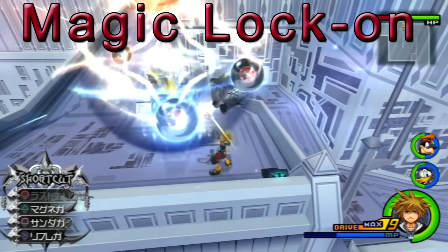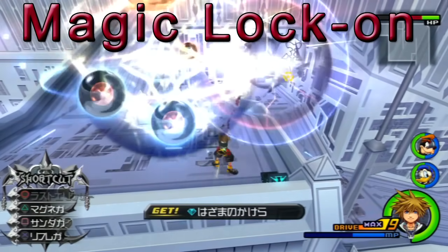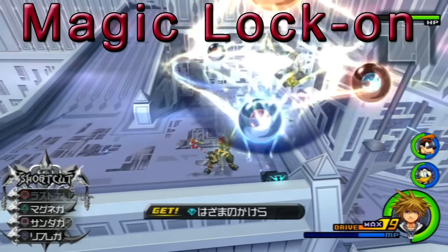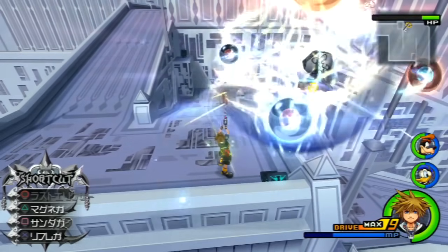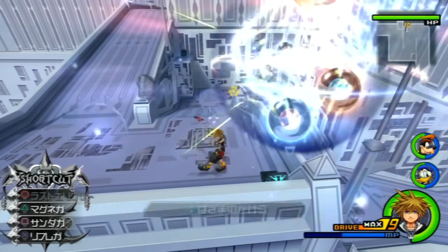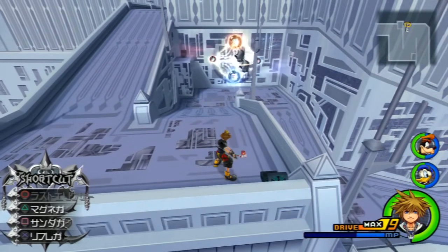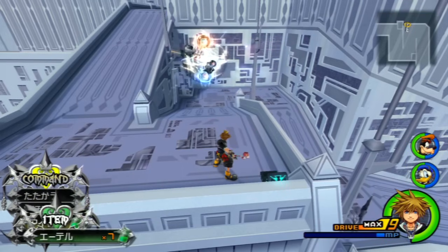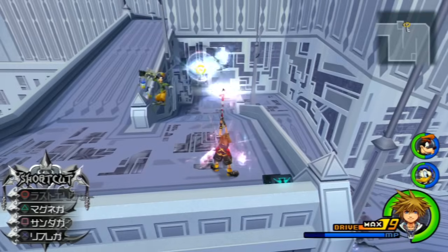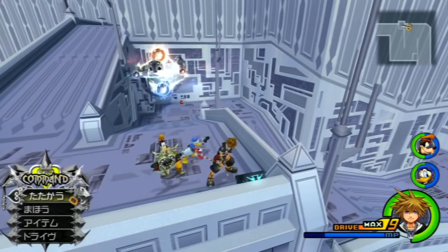Magic Lock On is an ability that can auto-lock onto an enemy whenever you use magic. It can be useful for sniping enemies far away with magic that you normally couldn't reach. However, the only real downside is that sometimes you'll want to do something such as a magnet without locking onto anything, to bring all enemies to a specific space. But with Magic Lock On enabled that usually won't work and the magnet can end up far away, so be careful when enabling this move.